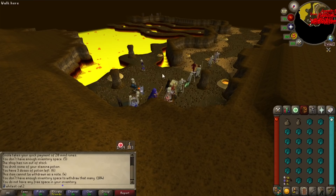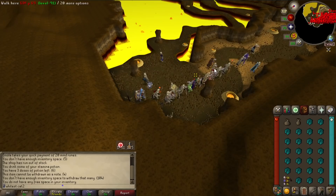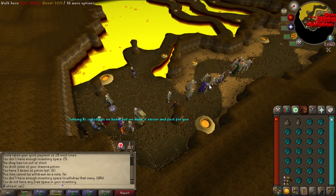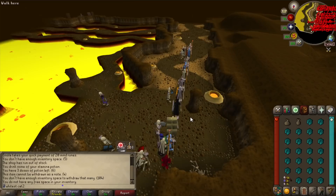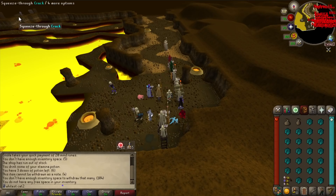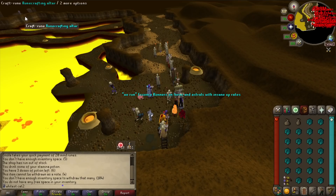Do you remember back in the OSBuddy days you could just click on the altar from the bank? Sometimes people are lazy and just follow each other as a taxi to get to the ZMI altar - that's an AFK way to do it. But of course that guy could go AFK. Back in the OSBuddy days, like five years ago, you could one-click the altar from the bank, all the way just like that.